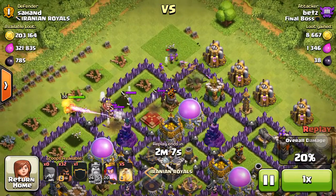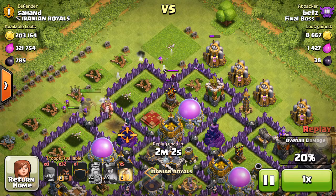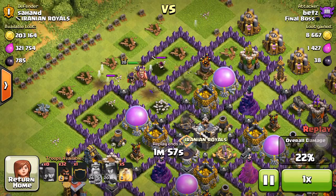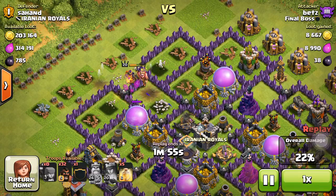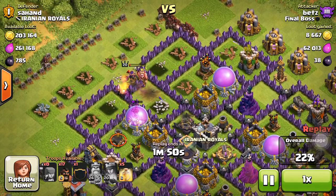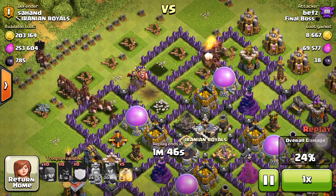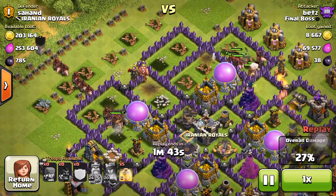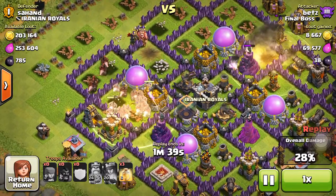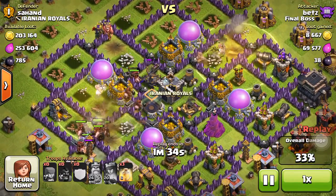After this Archer Queen takes out these wizards I am going to send in my hogs. What I like to do with the hogs is I always split them up — that way if I send them all in at once they don't all just get spring trapped out. It's just a better chance for the hogs to survive if you split them up. Right there all of them just got flung out on the right side, which didn't help me at all.